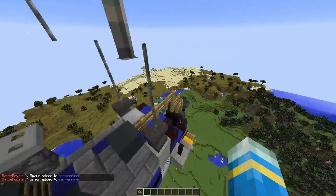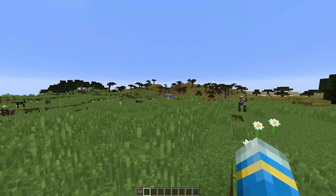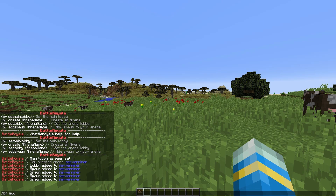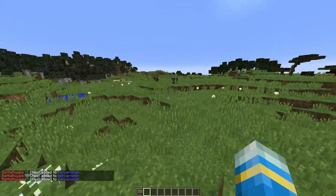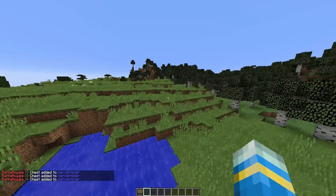Once we've done that we need to set some chests so people can get weapons and whatnot to kill other people. So just fall down into your world and do /BR add chest for arena "server miner", and we're going to set quite a few just around so we can loot. Let's add one more up here.